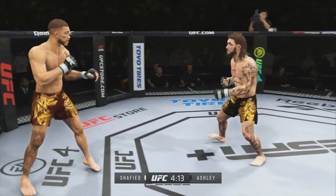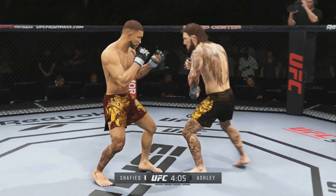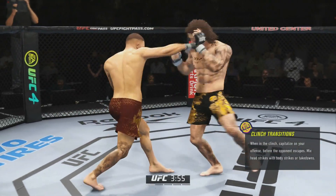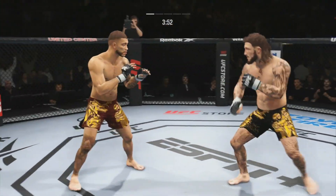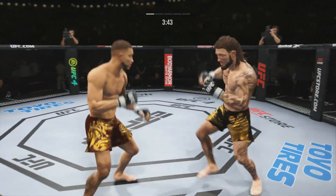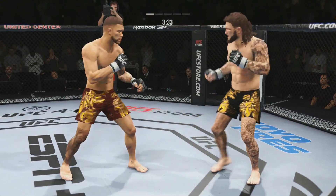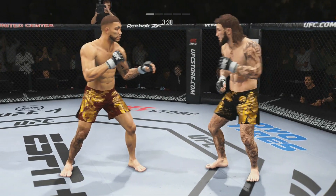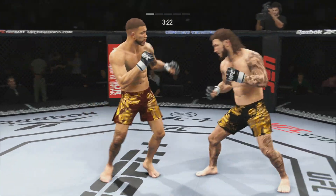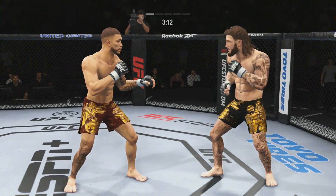Shafiq throwing shots but not a lot landing. Switch kick for Shafiq — that was nice. Colin getting a hold of him though. If this goes to the ground, Shafiq could be in trouble. Colin ripping that leg early, Shafiq waiting for him to come in and firing off shots. Double jab timing there for Colin. I'll pick Colin to win this one — I feel like he's going to get it back. Just a weird feeling.